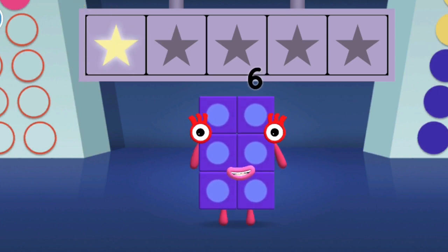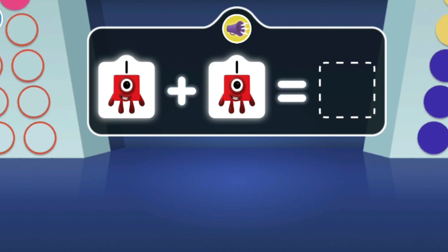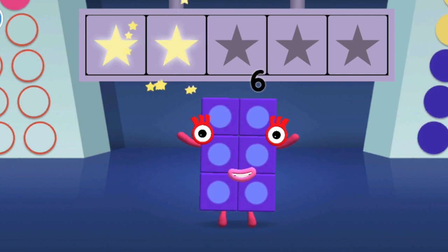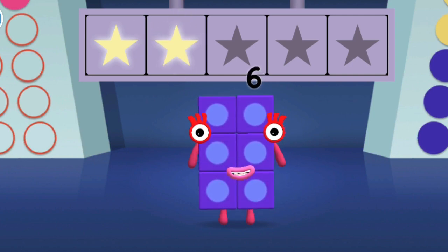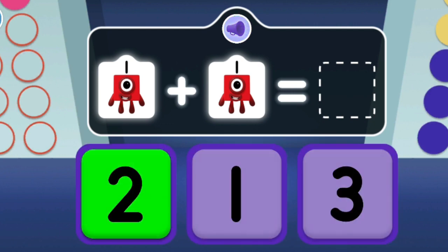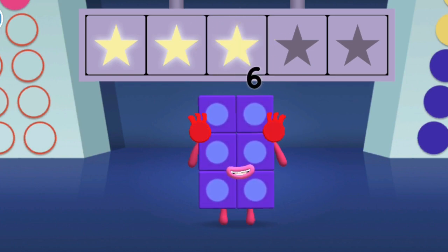Well done, you've won a super shiny star! If one finds another one, which Number Block do they make? It's two ones! Hooray — you won two super shiny stars! One has met another one — how many are there now? Woohoo, you won three super shiny stars!